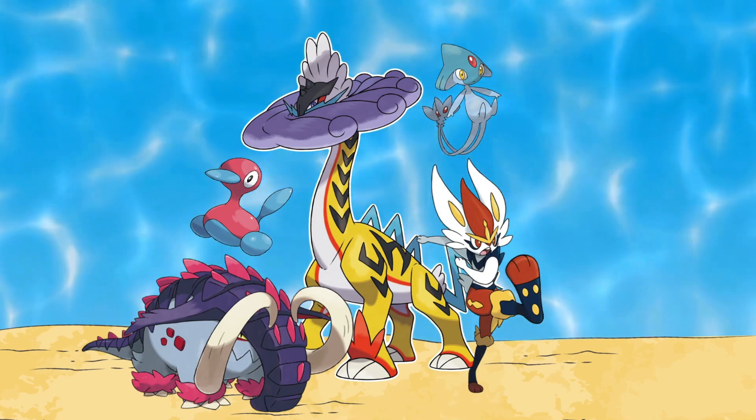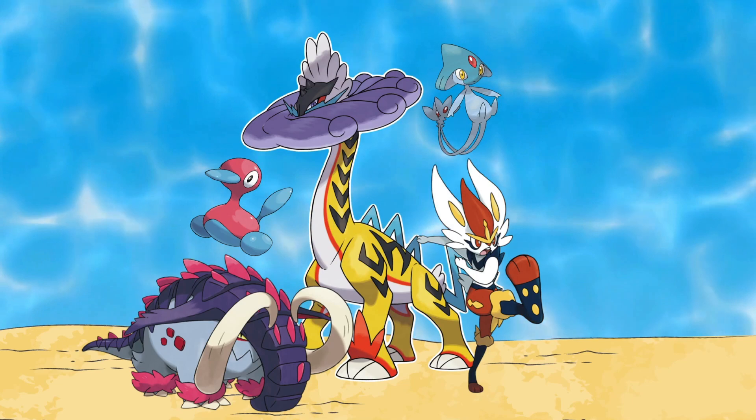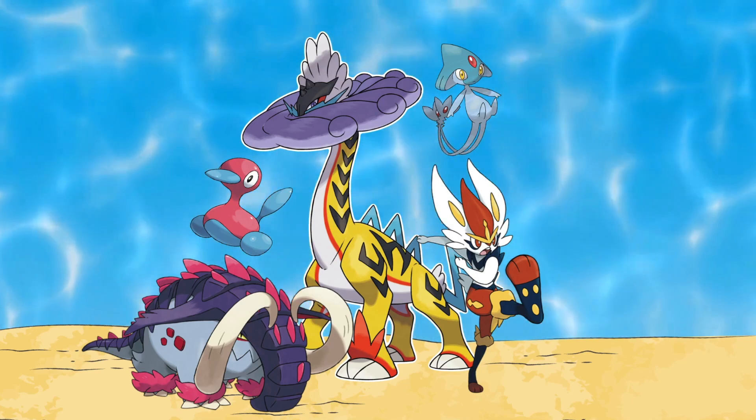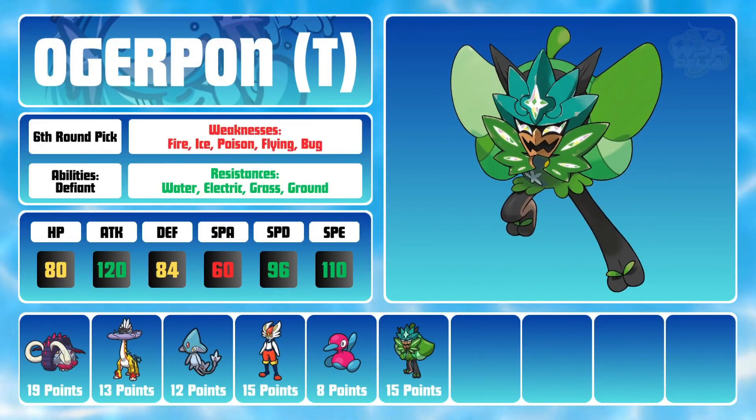So for my sixth pick, I wanted even more speed and a resistance to that pesky Ground type. As I was looking at the draft board, I found a new Pokemon that I thought would be really fun to try in Ogrepawn. Ogrepawn joins the squad as a fast, reliable threat with some decent natural bulk. Ogrepawn's ability, Defiant, can provide it with an attack boost every time one of its stats is lowered, which can give my team great momentum in an instant.